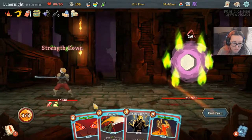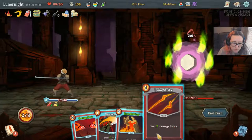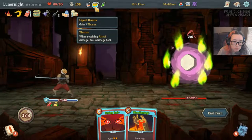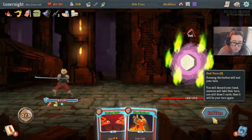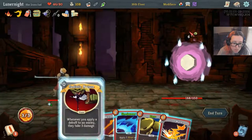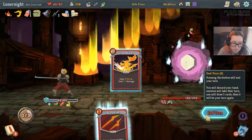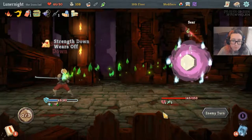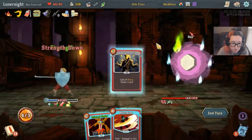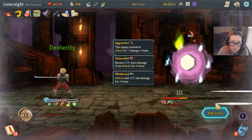Flex, shut it off, Twin Strike, Rampage — that's a lot of damage. My turn. Flex, Shockwave, let's go ahead and Iron Wave this one. Seeing Red, Flex, Shrug it Off, Frontal Blade, Clothesline, Twin Strike, Corpse Explosion — your turn.